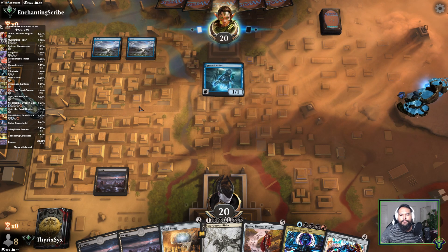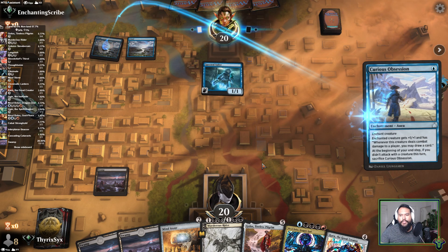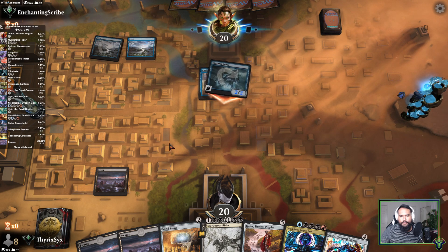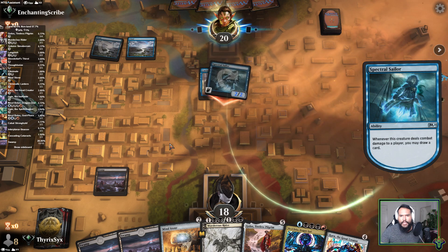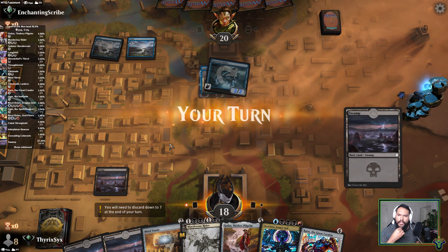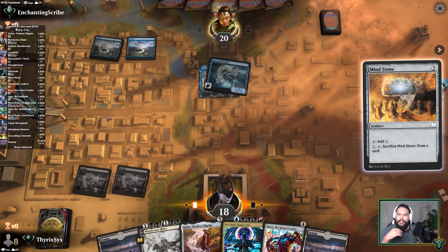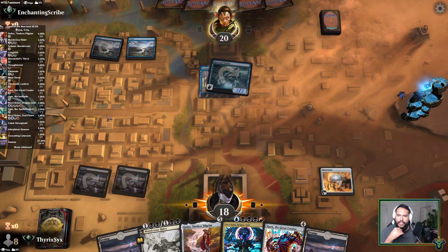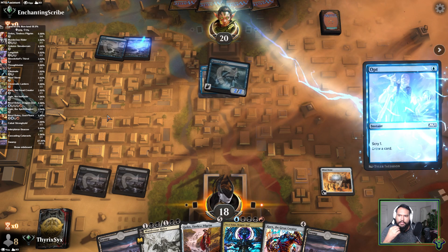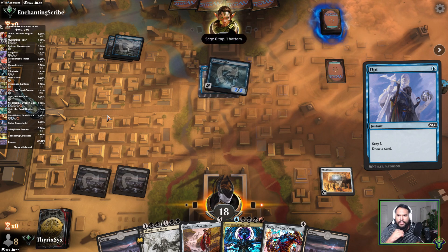How could I have known — they have the enchantments. Typically in a situation like this, Mono Blue has the spell, the creature, and the enchantment — you're probably going to be doomed. We pass here. Next turn we try to get them with their pants down and kill the Spectral Sailor, we just don't know if we'll be able to.